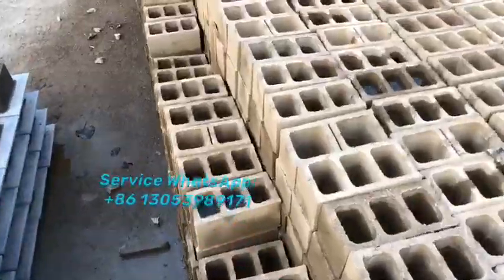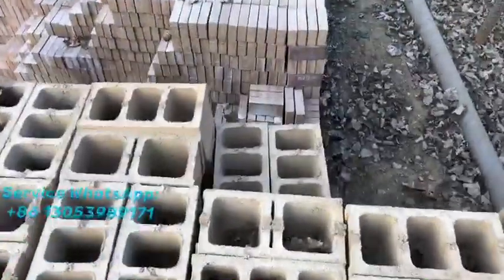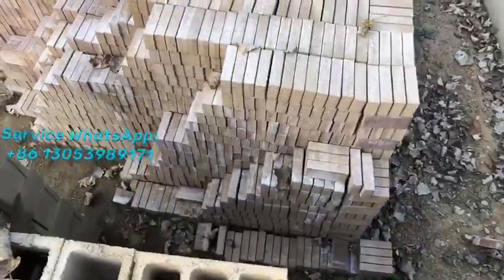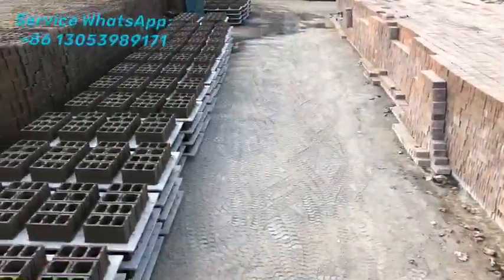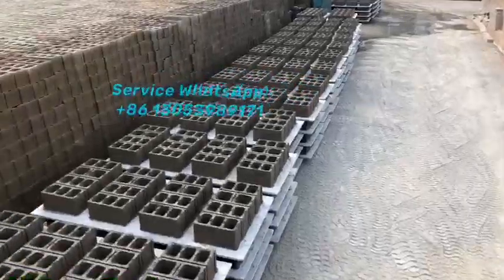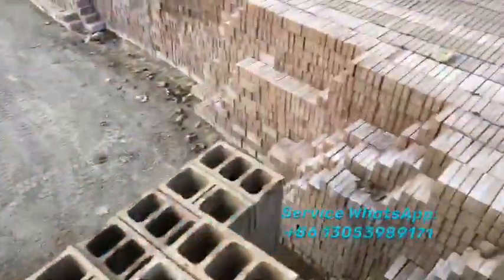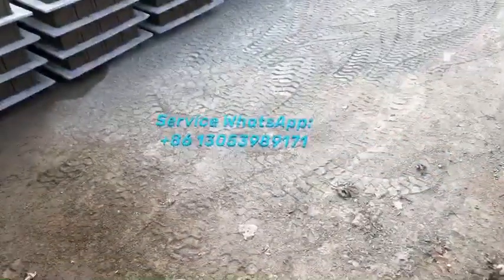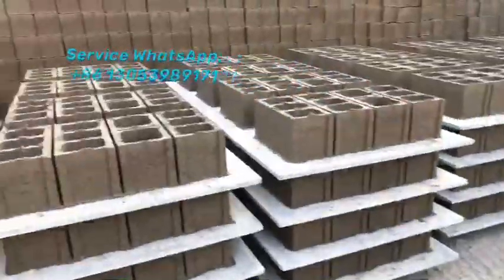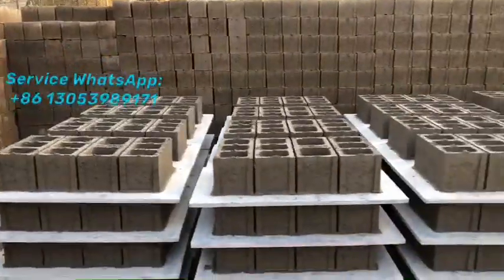Here you see it's hollow blocks. It can produce four blocks at one go. Here is the pivot, and this kind of shape is called a Holland pivot brick. This boss made lots of pivot bricks for storage. If you pay more attention to the block design, you can see they produce four blocks at one go — three blocks with three holes and another one with two holes.